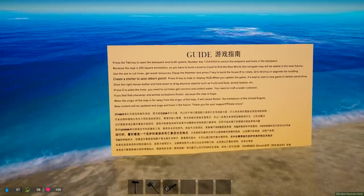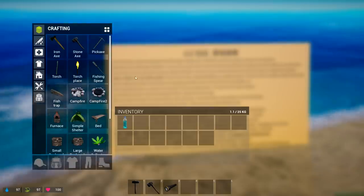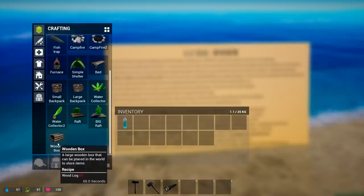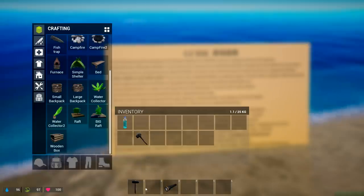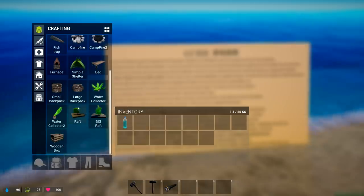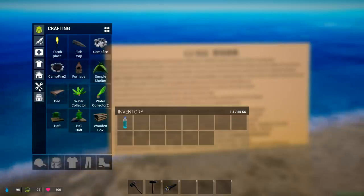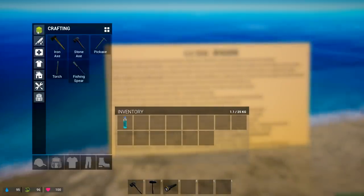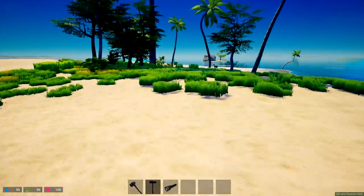Press Tab to open the backpack and craft system. We have a whole bunch of things we can craft — they just added a wooden box. It tells you the materials you need: wood logs times three. We start off with an axe and a hammer. There are also small backpacks, a big raft, a small raft, and wooden boxes. Very early, but we'll see what we can do.